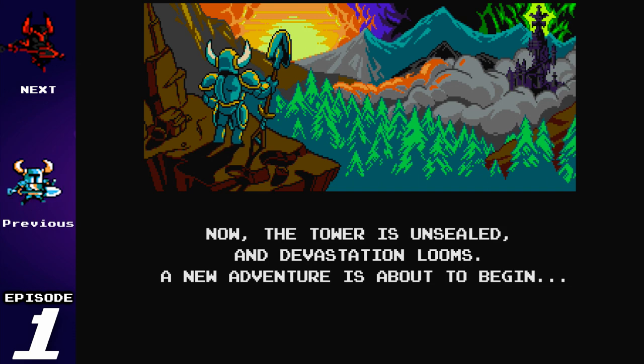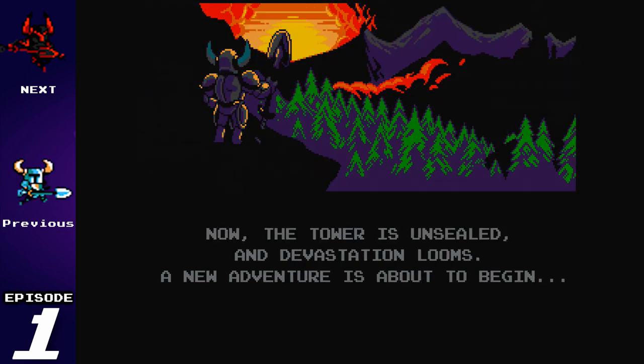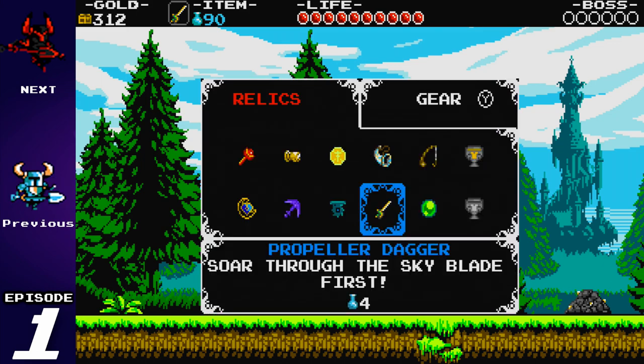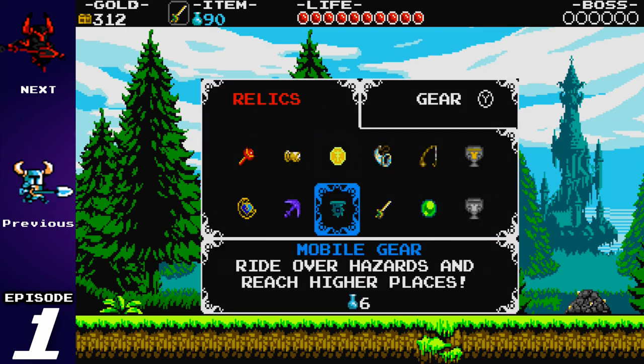Now, the tower is unsealed, and devastation looms. A new adventure is about to begin. I apologize if I devolve into character voices during this — it's just I speak in what I imagine people would look like. Alright, so we've got all of our items from the very first playthrough, which is going to make this very interesting.